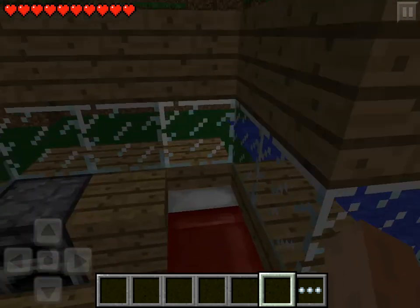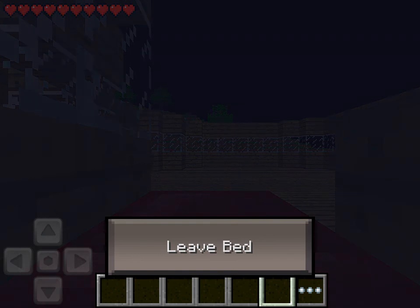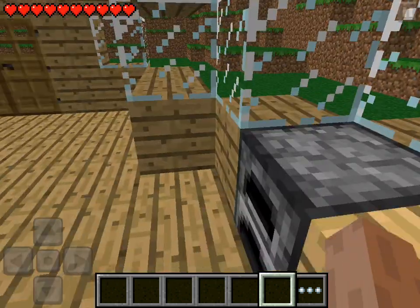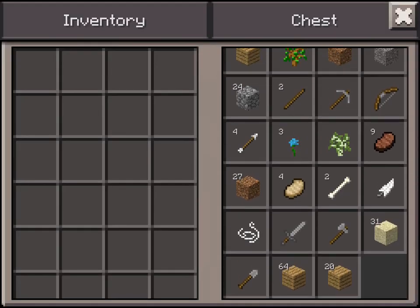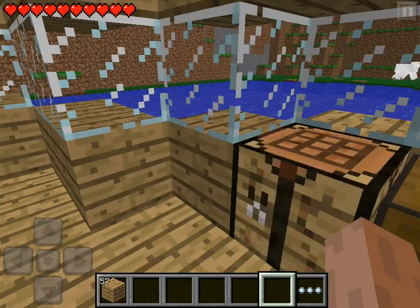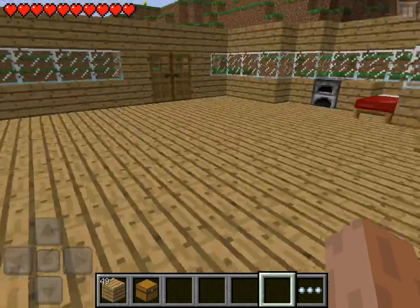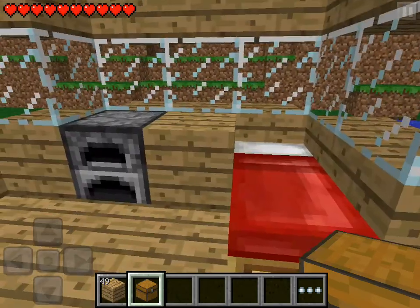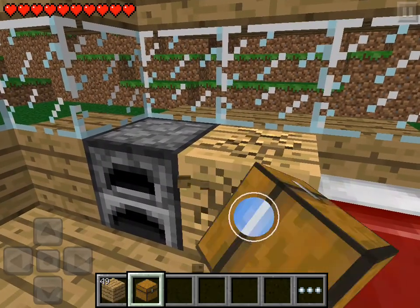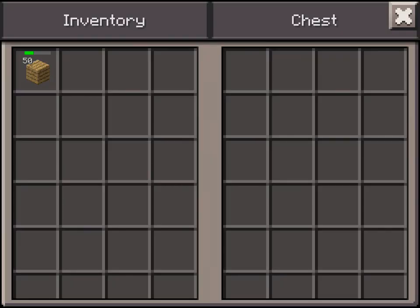The chest is getting quite full. I'm going to sleep. So let's see — I'm going to grab all this wood. I'm going to take another chest just for blocks. Where should I put this? I'm going to put it right here. This chest will be for blocks.